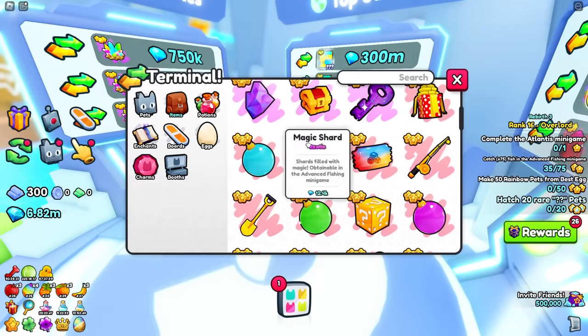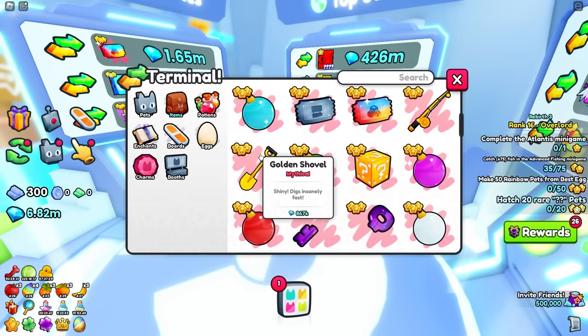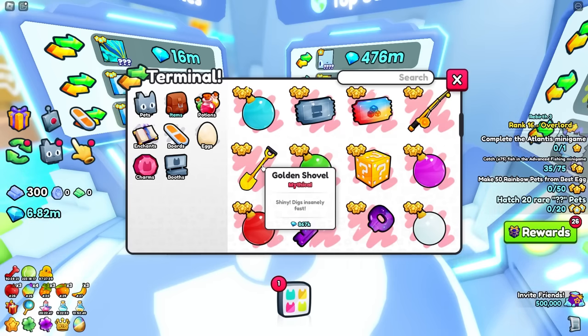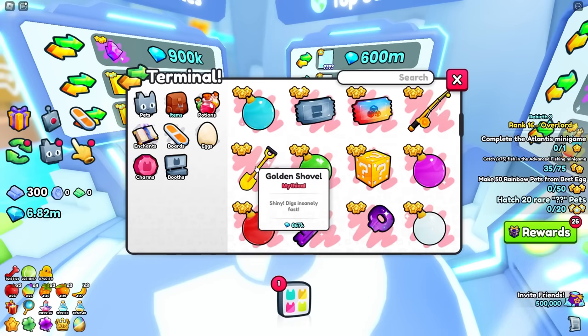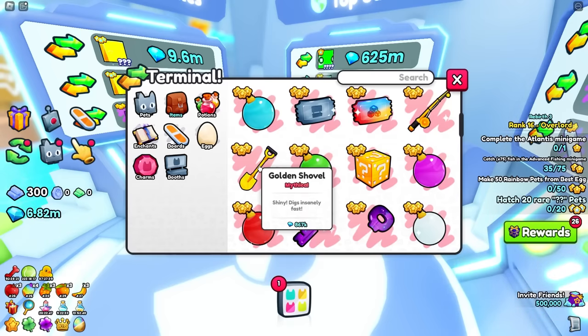I forgot to mention - the old golden shovel is selling for 867,000 gems in the trading plaza. In my opinion, you don't need this shovel anymore since they added all those shovels at the advanced dig site. If you have area 79 unlocked, you don't need to spend 867,000 gems. I remember when this was going for like 1.9 million before everyone knew new shovels were coming.